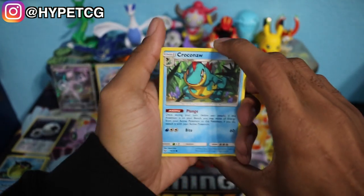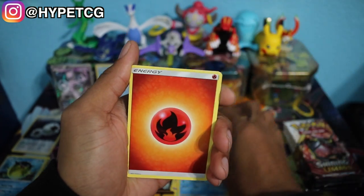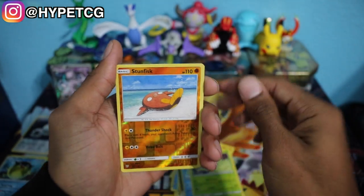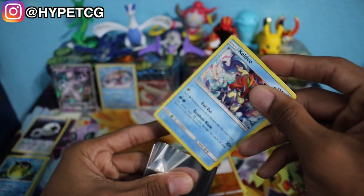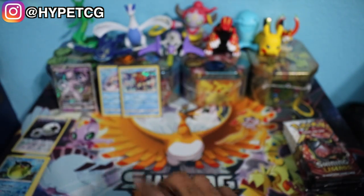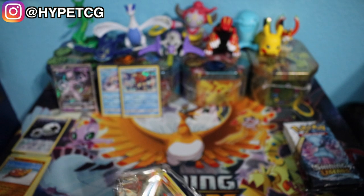Pack number three: Croconaw, Jynx, Plusle, Torchic, Totodile, Fire Energy, Warp Energy, Floatzel, Carnivine, Stunfisk reverse holo — and we have a Keldeo holographic rare. So far we have two holographics and one hyper rare Mewtwo GX. Next up we have a Rayquaza pack, pack number four.